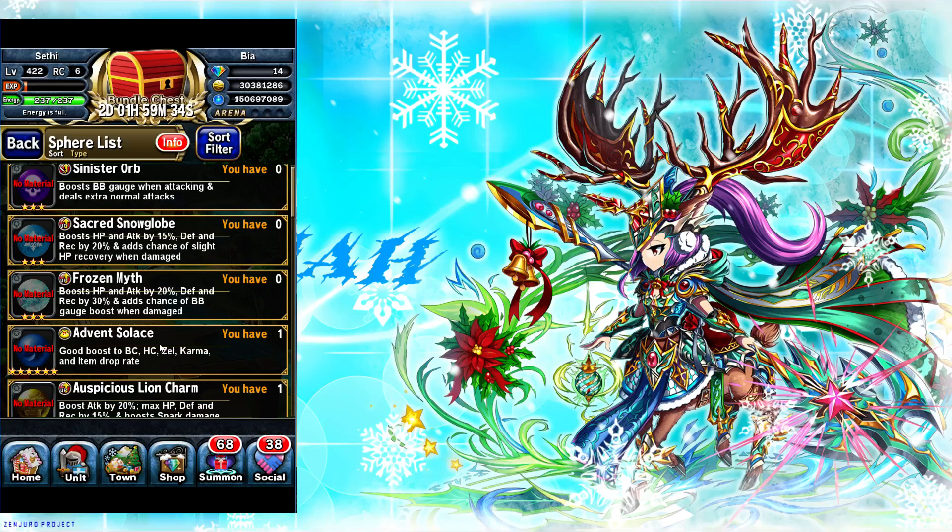It looks like I've already gotten the Advent Solace. It's a pretty basic entry-level sphere — I believe it's a 12% boost to heart crystals and battle crystals. The item drop rate that it gives is only two percent.